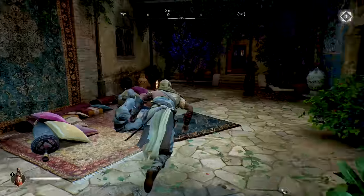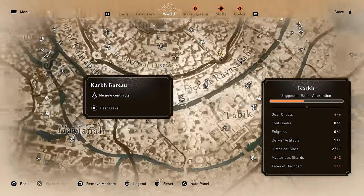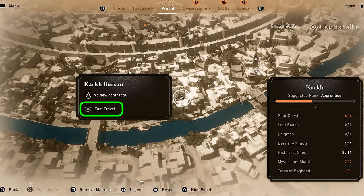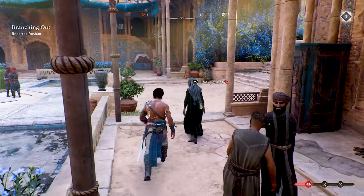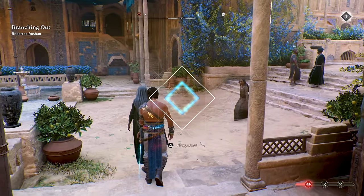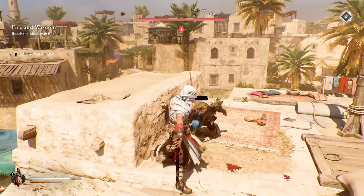Once you arrive in Baghdad, you'll also unlock the assassin's hideouts, or bureaus as they're called, but the game won't clearly tell you that these also serve as fast travel points. Running around the city, you'll very quickly realize that it's incredibly dense and full of opportunities for mischief like pickpocketing, sneaking into restricted areas for gear chests, and getting into fights with guards.